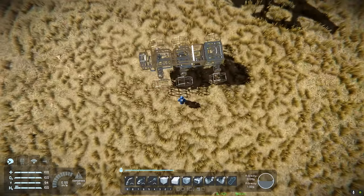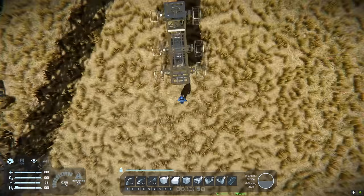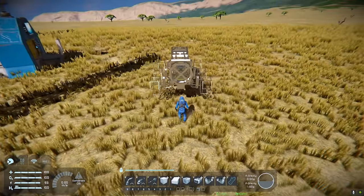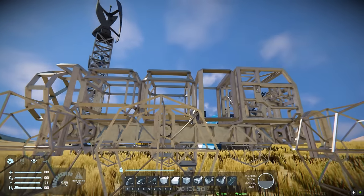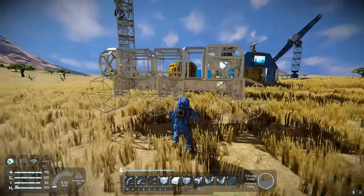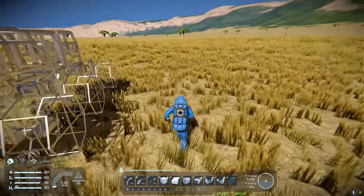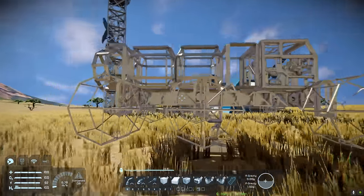That looks like a pretty decent setup. Another thing to consider is how wide the wheels are — this affects how quickly the rover will roll and how low your center of mass is. This is pretty low, though a bit on the higher side than I'd like. Whereas if I had that large cargo container sticking up at the top, the center of mass would be pretty high, and at high-speed turns the rover would roll a lot easier.